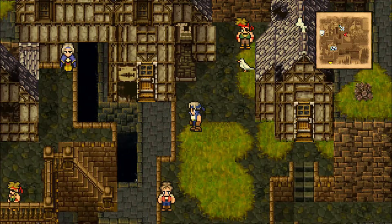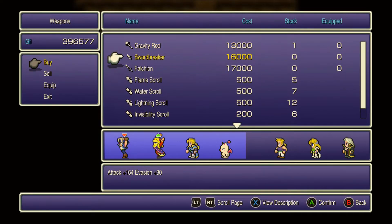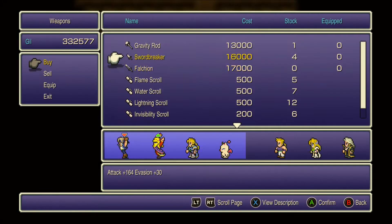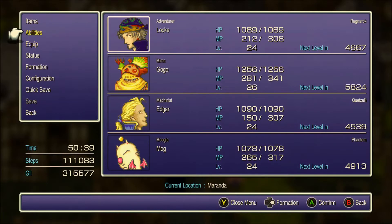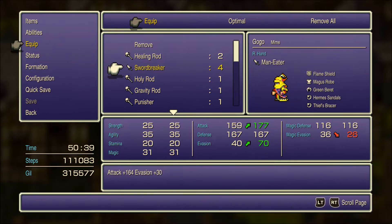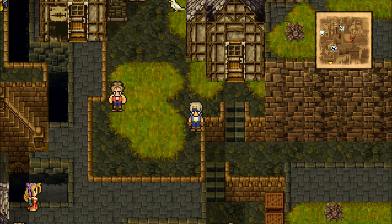That guy is referring to the treasures in Kefka's Tower. We're actually gonna go up there — which is the Fanatic's Tower, actually, I think that's what it's called. Sword Breakers — those are great, very good dagger. That can be used by quite a few different people. The Sword Breaker gives you 30 evasion, so very good for evading physical attacks.